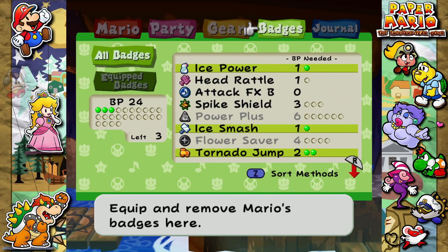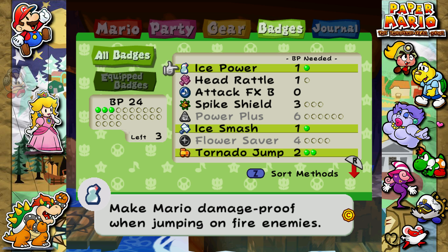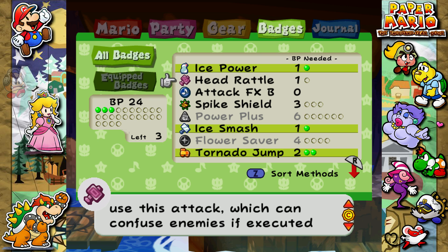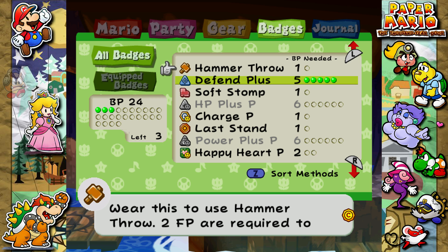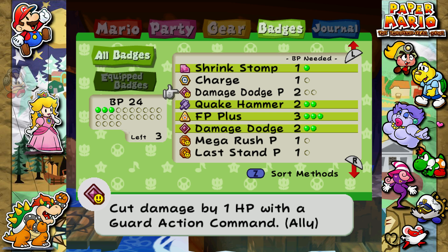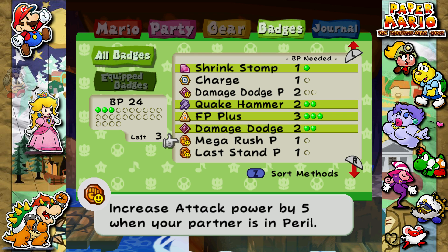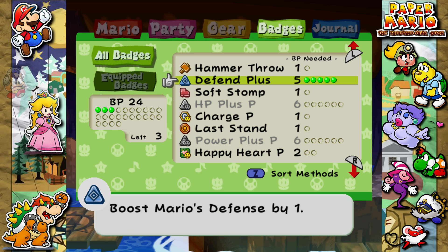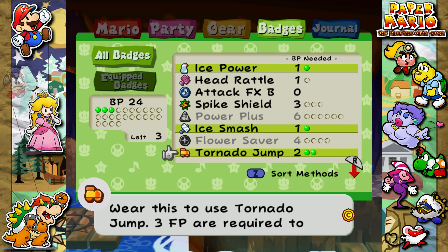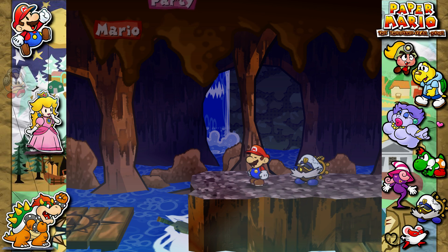Ice power is really good. Head rattle. Spike shield? Nah, I don't need this one. This one specially freezes enemies but it doesn't really do any damage against frozen enemies. Maybe power plus peak would be good actually — it increases attack power for allies. I don't need to use tornado jump or ice smash. Let's go with power plus peak. I think that's the best one.